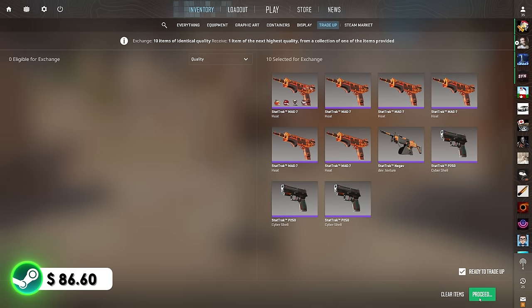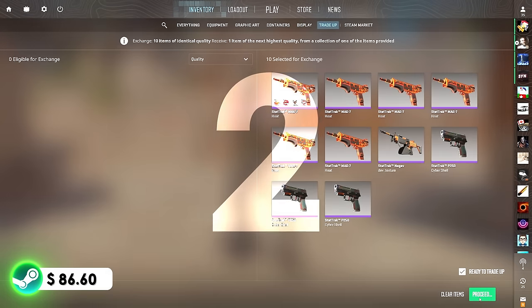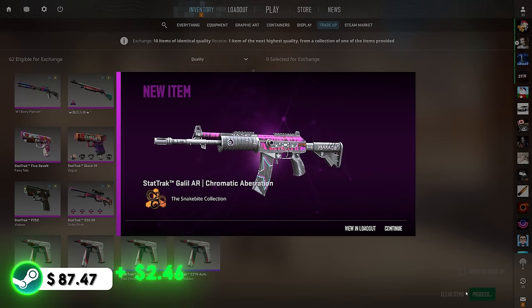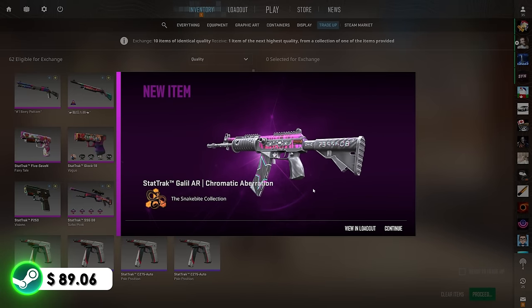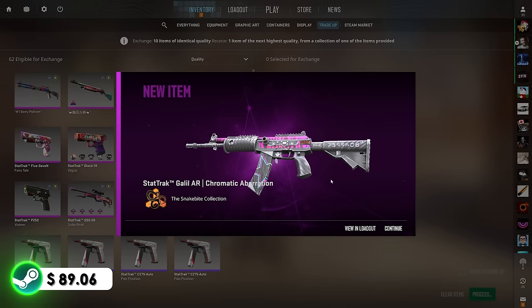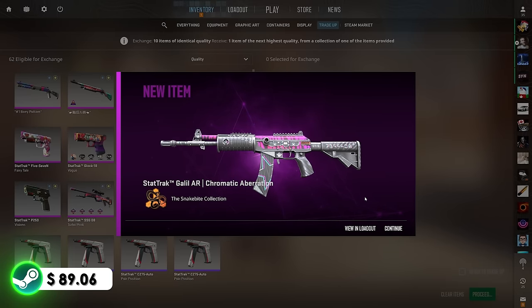With $86.60 in the balance, let's start with an absolute banger — show us the Galil Eco! 20% chance to hit it for $46 of profit. I got so baited — I saw the Galil and I thought we hit it immediately. That was so unfortunate, but it's still profit. I'm not complaining. That is not a bad start. Plus $2.46. We'll take that.